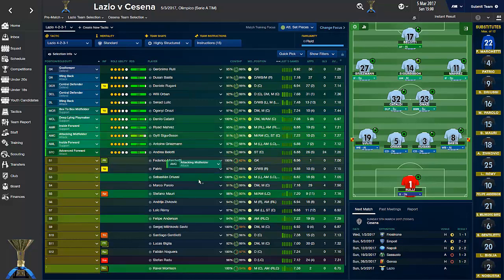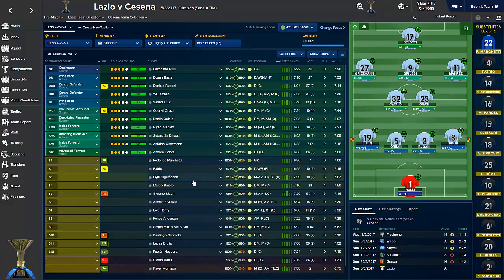Do we rest Sigurdsson and bring in Marit Drusi to get some form into him? So we've made even more changes. We need our best team playing - I need to beat Everton, that's for sure. Stefan Radu is suspended for this game.